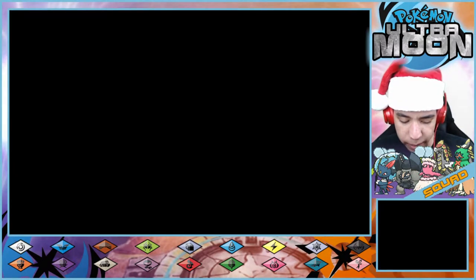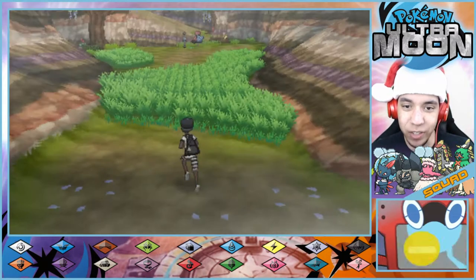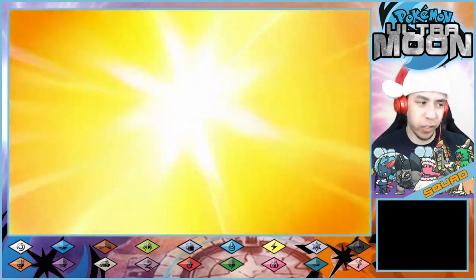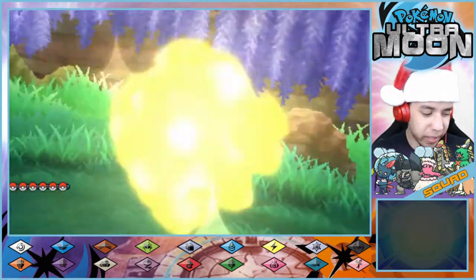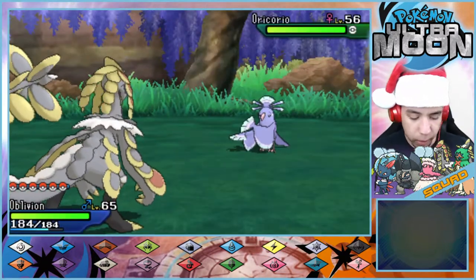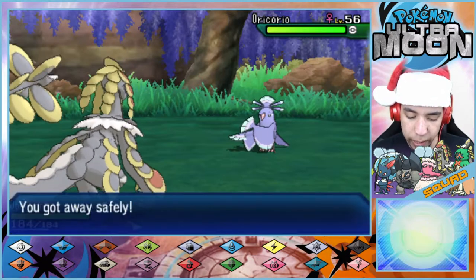Our goal is to use our Kommonium Z. I don't remember when the last time was that I saw it — we're not just going to do it in a random battle. That would take all the fun out of it. Let's go ahead and run away and continue on. It has been a few days since I've played.